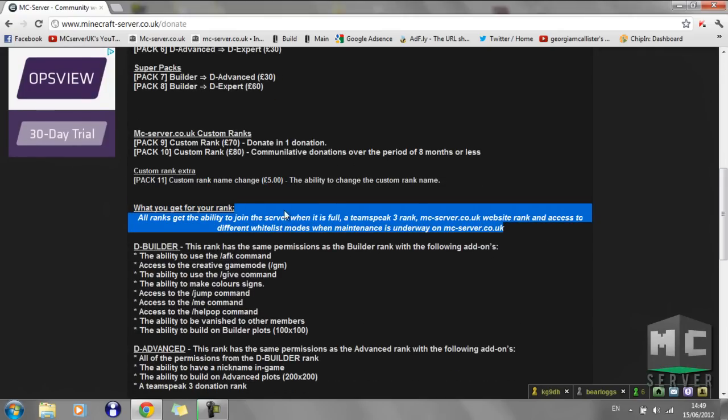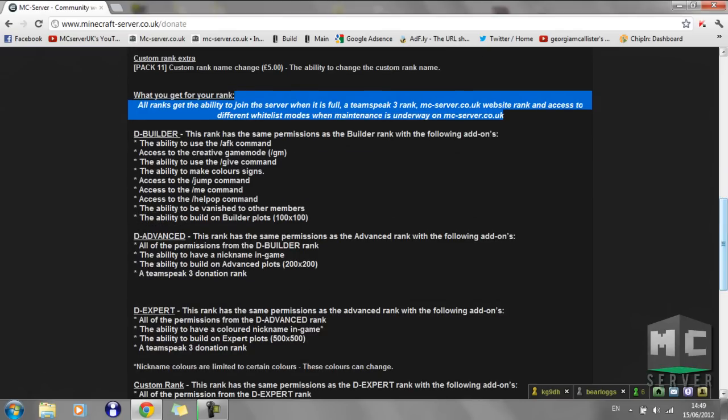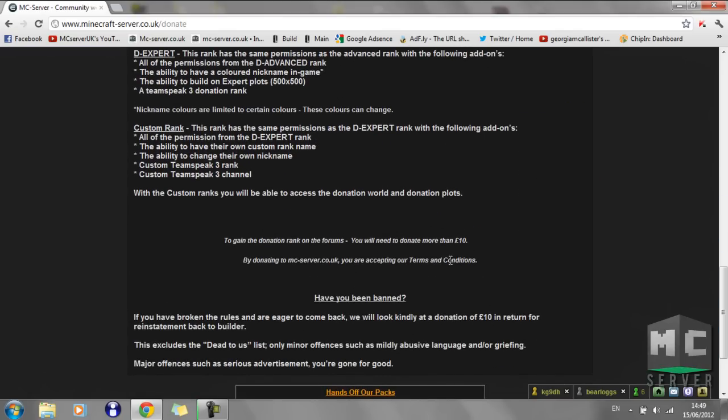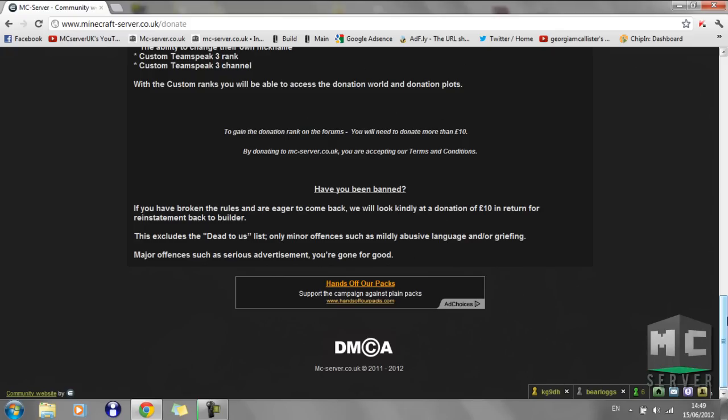You'll also be able to change the custom rank name for a donation of £5. There's a massive list here that tells you all the stuff you get. For custom ranks you get a rank change in the server, a TeamSpeak custom rank as the main rank changes, and a donation badge on the forum if you're above £20.